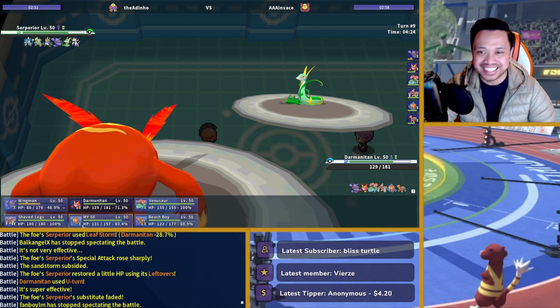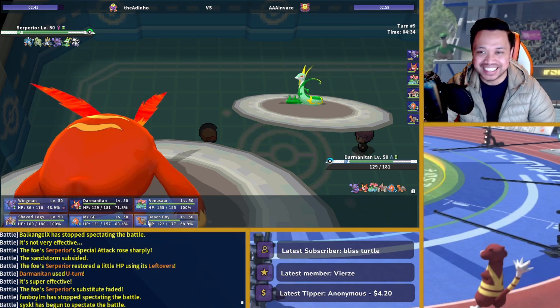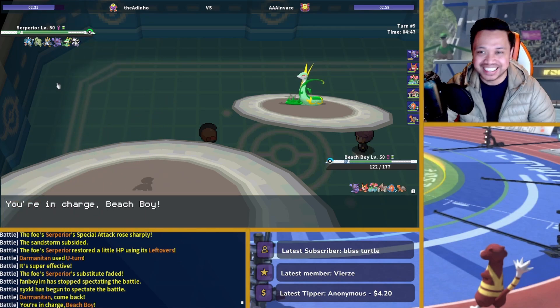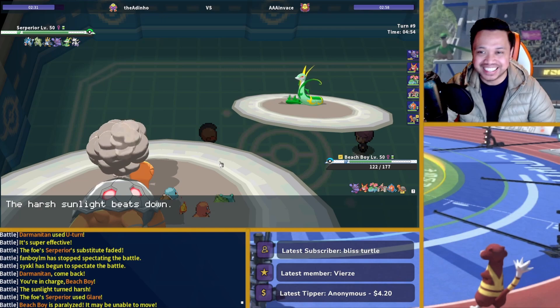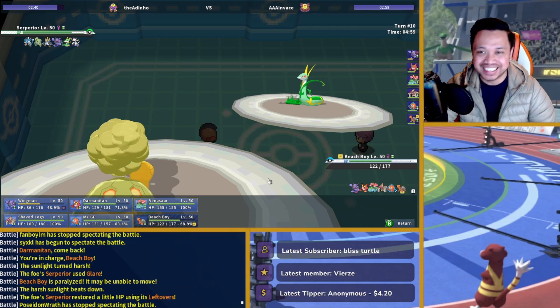Rotom needs to be alive. Rotom needs to be there for Gliscor. Need to keep him I guess. I don't know if he wants to go for Pulse here. I'd rather let go of Torkoal, but I didn't need to get rid of the Rocks. So he glares me, which is fine because I get quite good positioning there.